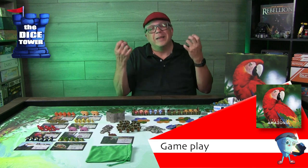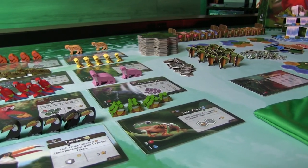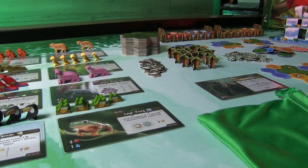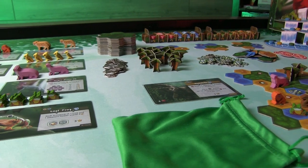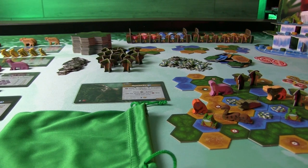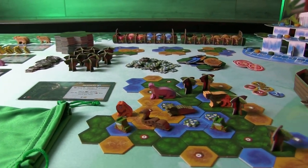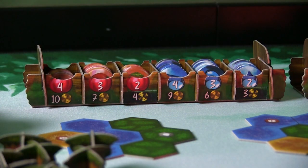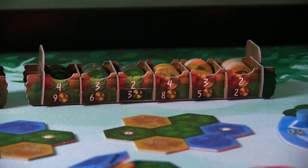Gameplay is very straightforward: you have an action phase and then a cleanup phase, and each player takes their turn. The action phase consists of eight different possible actions, dictated by what resources you were able to pull from the bag. The first action available is going after more resources in the vault — you look at the exchange rate and exchange coin for a different type of resource like fruit, leaf, or water, in order to bolster your bag and give you more options down the road.